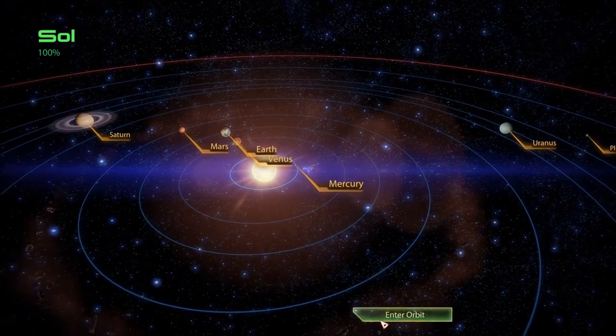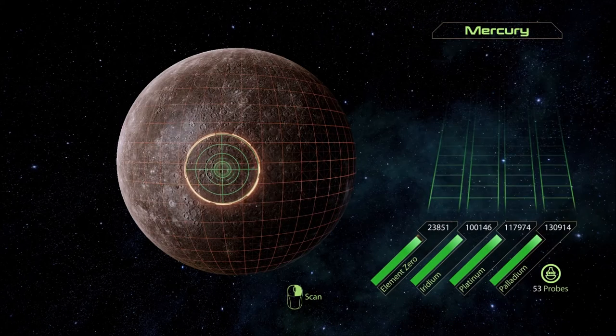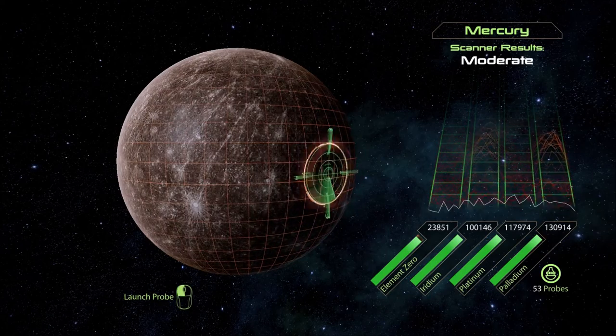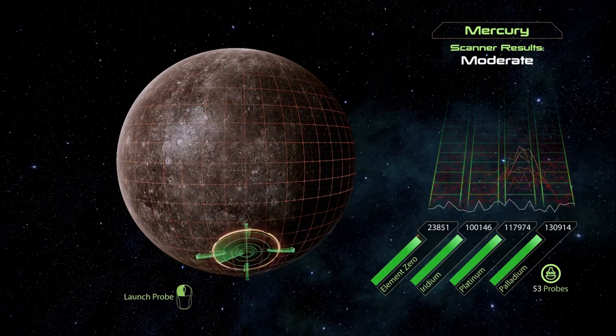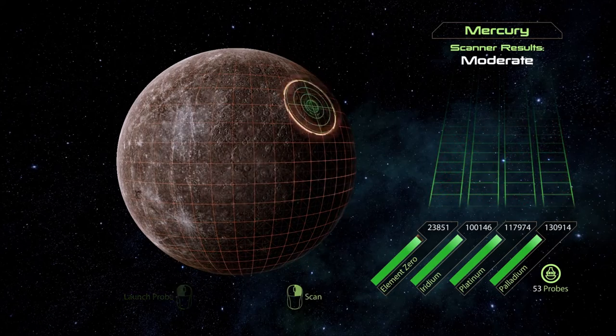Mercury: a handful of solar power stations exist on peaks of eternal light at the north and south poles. The difficulties imposed by the planet's proximity to the sun and high orbital velocity have limited development. Population: 340. Moderate results - just looking for element zero and unsurprisingly not finding any.